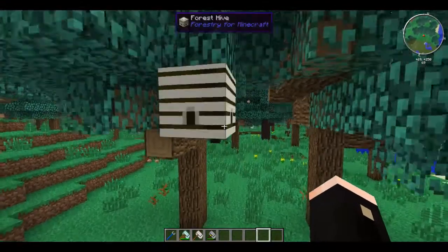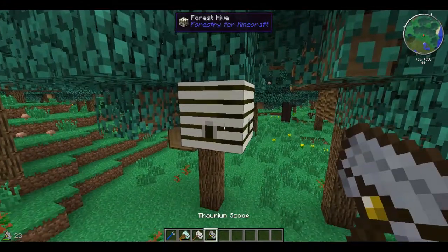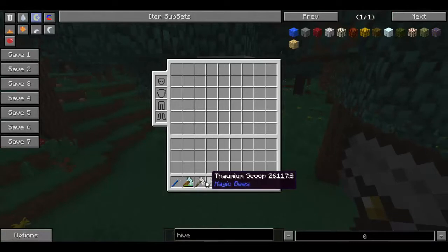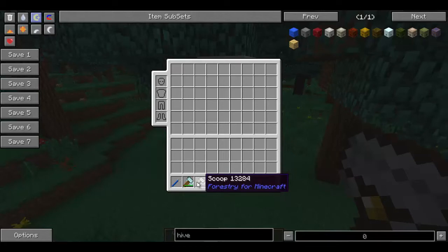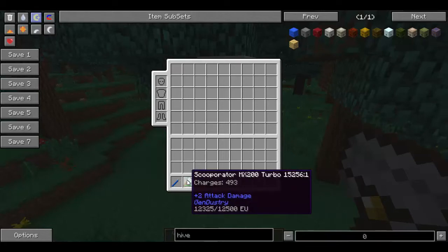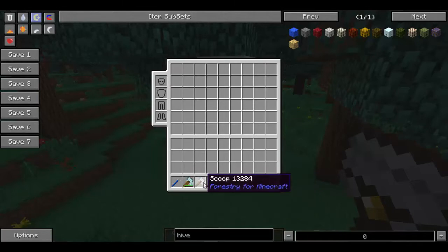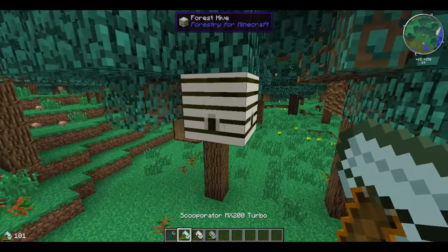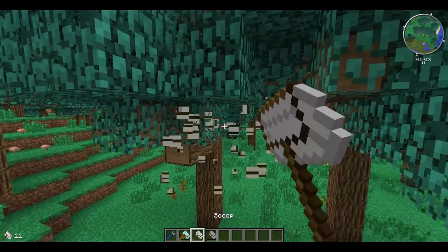To harvest the hive, you can use a number of different items. You can use your thorium scoop from magic bees. You can also use your normal scoop from forestry, which is probably the simplest one to use earlier on. And you can also use your Scooper Raider MX200 Turbo, which will charge with EU as far as I know, and will actually harvest very quickly. So I'll just show you the normal scoop for that one.